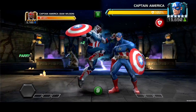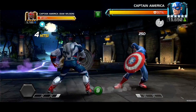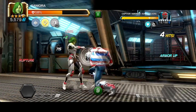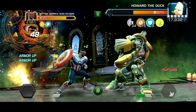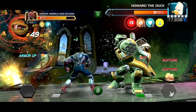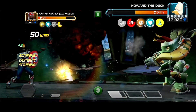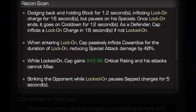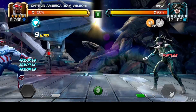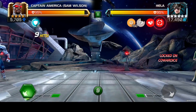Ruptures also inflict a Sap Charge that lasts for 15 seconds, or indefinitely as a Defender. When reaching 25 Sap Charges, Captain America consumes all Charges and replaces them with a Power Drain Passive, draining 50% of the opponent's Power over 15 seconds. Captain America also has Recon Scan, where when dodging back and holding Block for 1.2 seconds, he'll inflict a Lock-On Charge for 16 seconds. This ability has a cooldown of 12 seconds.